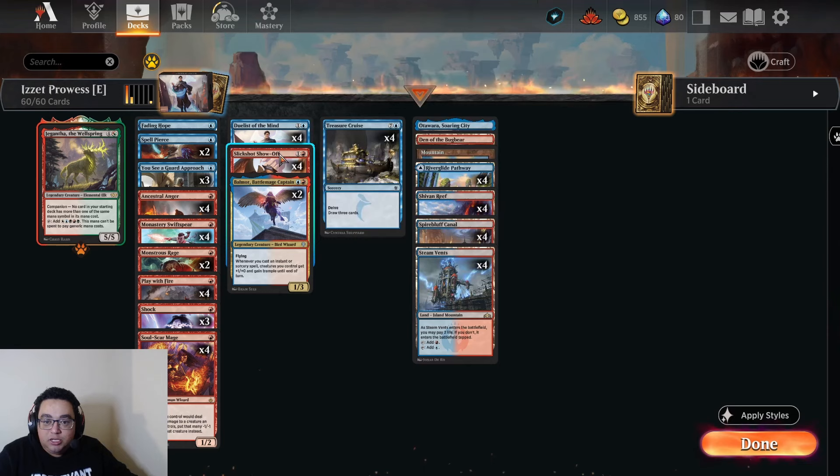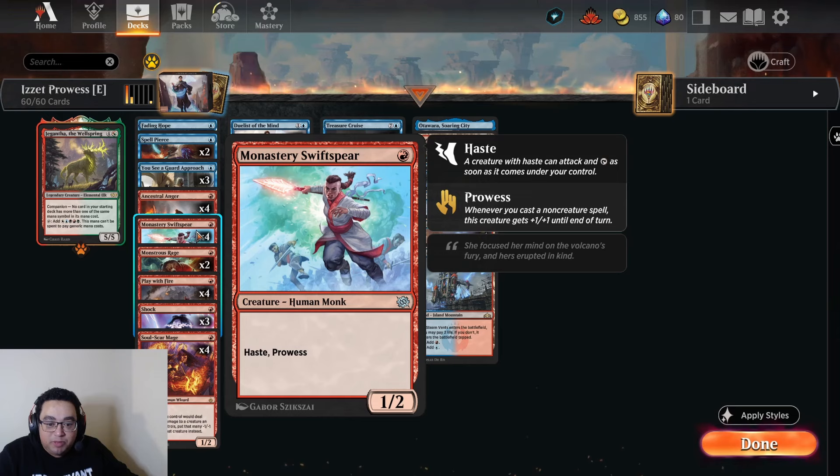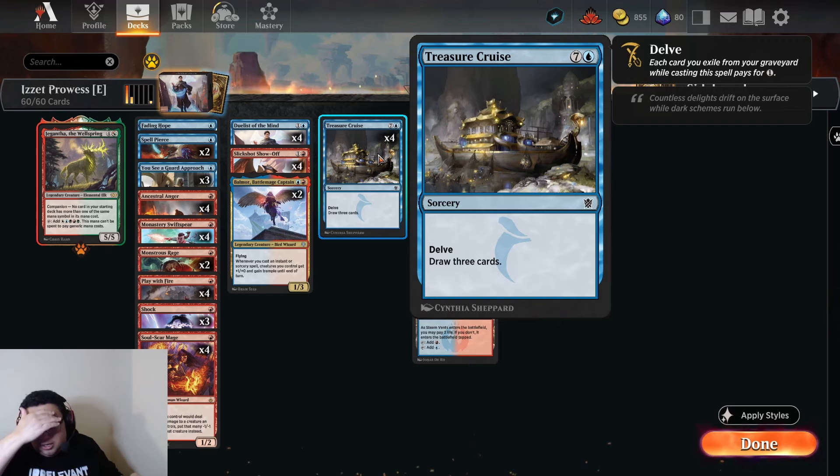Playing around these two in an Izzet Prowess shell, we have some Balmors and Battle Mage Captains to power up each of them, giving Trample when we're casting Instants and Sorceries. Then we have our red one-drop package of Monastery Swiftspear and Soul Scar Mage. Surrounding those we have a bunch of really cheap spells to trigger all our things that want to draw cards or get bigger with Prowess. And the full four Treasure Cruise — a key enabler. One of the nice things with Duelist is that we can loot cards into our graveyard to get Treasure Cruise online faster, and obviously Treasure Cruise makes Duelist huge.